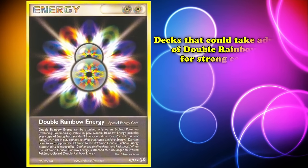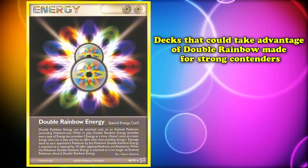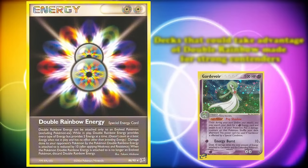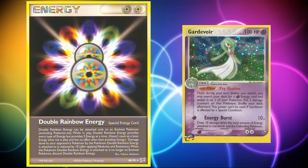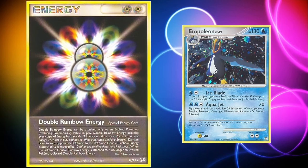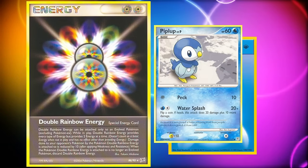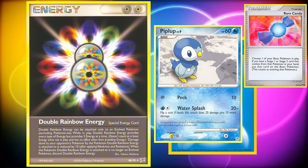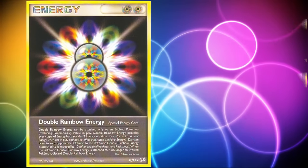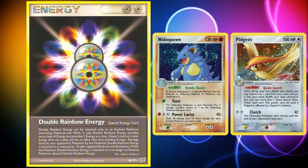Decks that could take advantage of Double Rainbow Energy made for strong contenders, ranging from EX Ruby and Sapphire Gardevoir — which does 10 damage times the amount of energy on both Gardevoir and your opponent's defending Pokémon, essentially mitigating the slight downside of Double Rainbow — all the way to Diamond and Pearl Empoleon, fueling the entirety of an Aqua Jet attack by your second turn when matched with Water Energy attachment and a Rare Candy to evolve from Piplup straight into Empoleon.